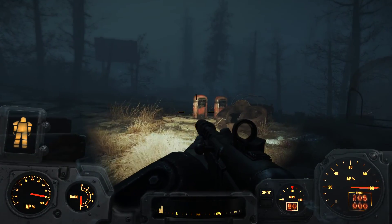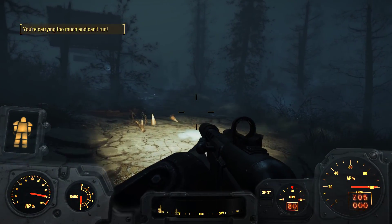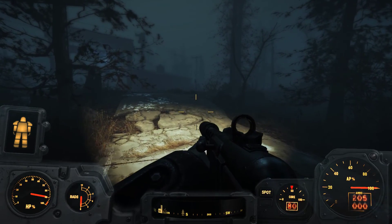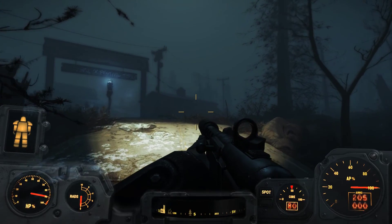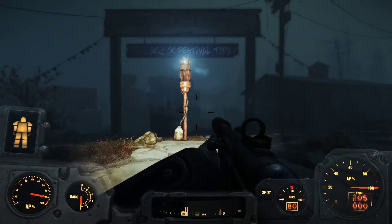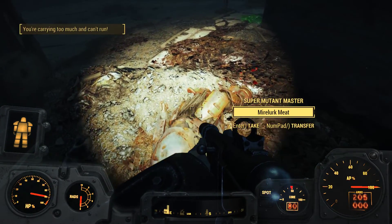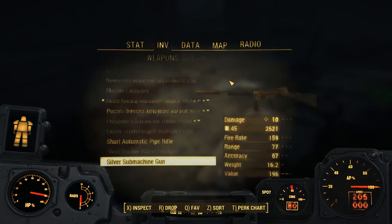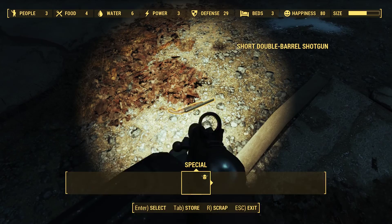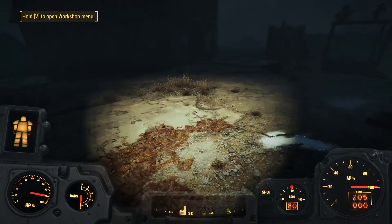I never actually put together how close this was to Echo Lake Lumber. It does get excited by radiation, Nick - it's always been love at first sight between green, glowy, and the Geiger counter. A tale as old as time. We are carrying too much and cannot run, but we can find that short double-barreled shotgun - drop it on the ground, scrap it.